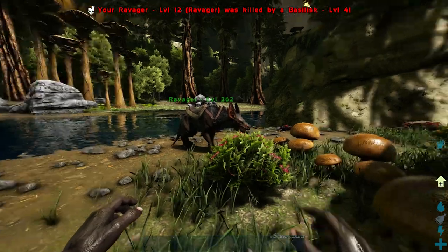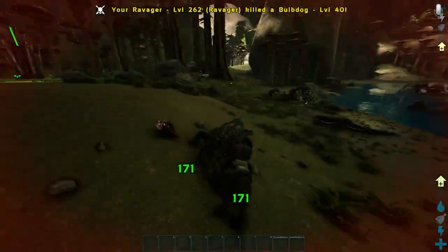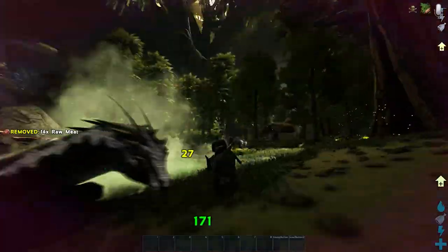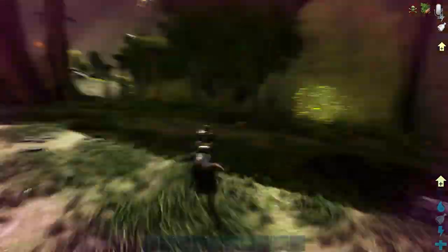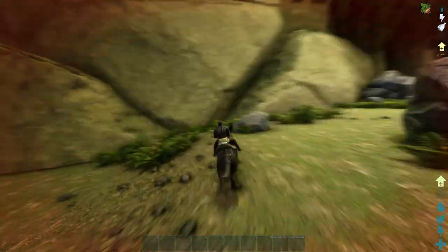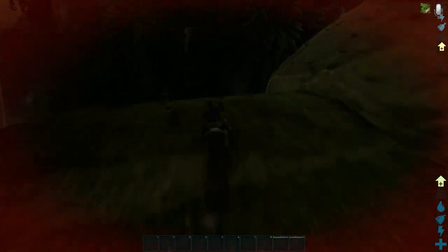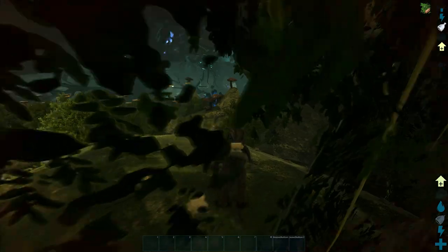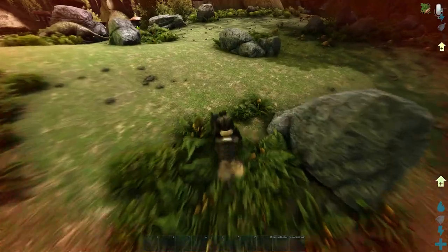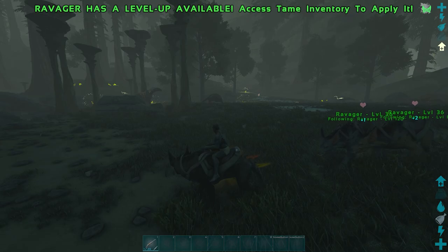Number 3. Next up, we have the Ravager – another more of an early to mid game dino. These guys are pretty fast and they can also jump pretty high, which means you can traverse a lot of the terrain that you once couldn't. A big reason why these guys are so popular early game is because even though they're small, they can hold a lot of weight. They also have a big weight reduction for a lot of resources, which makes them great because they can carry so much yet still be so fast. They can also take out dinos a lot bigger than themselves where they're so strong. Another great thing is that they barely take any fall damage, which can be very handy on a map like Aberration that's so vertical. If you want to tame more than one, they also get a pack bonus, which makes them even stronger.